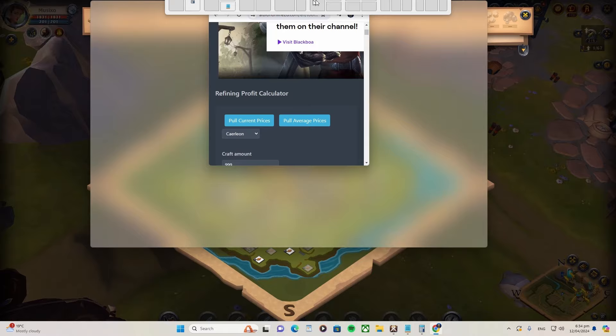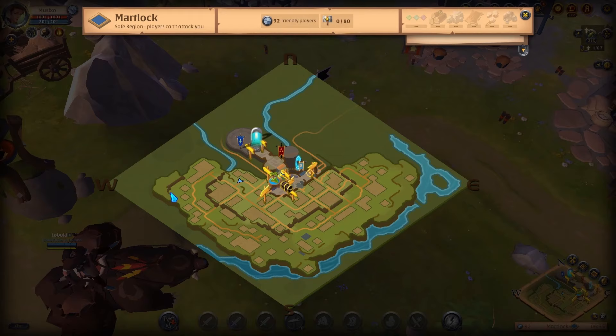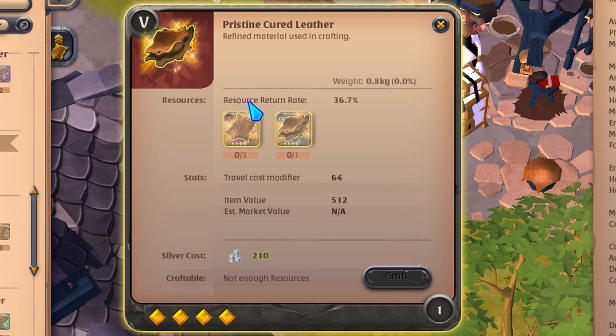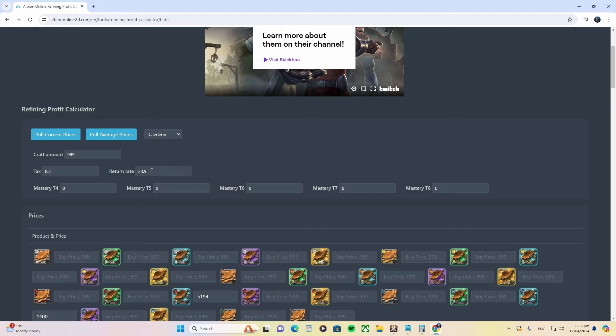Come back to Albion 2D and change the tax to 8.3 percent. The return rate - I usually tell everyone to type in 36.7, that's if you're not using focus. But because this video is dedicated to smaller refiners who do not own a mammoth, I highly recommend you use focus, so instead of 36.7 you type in 53.9. Here's why: when you click on the nearest refining station, it says resource return rate is 36.7 - that's without focus. But when you use focus, put the return rate at 53.9.